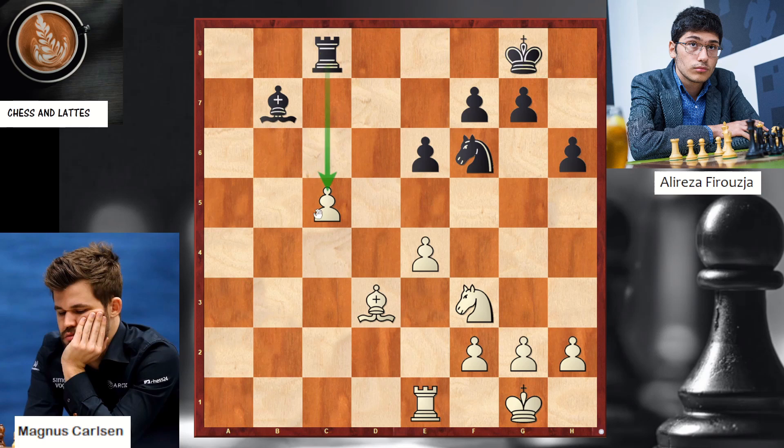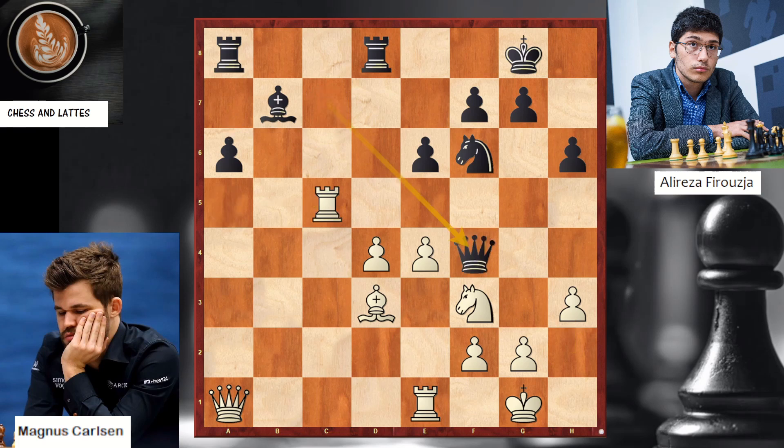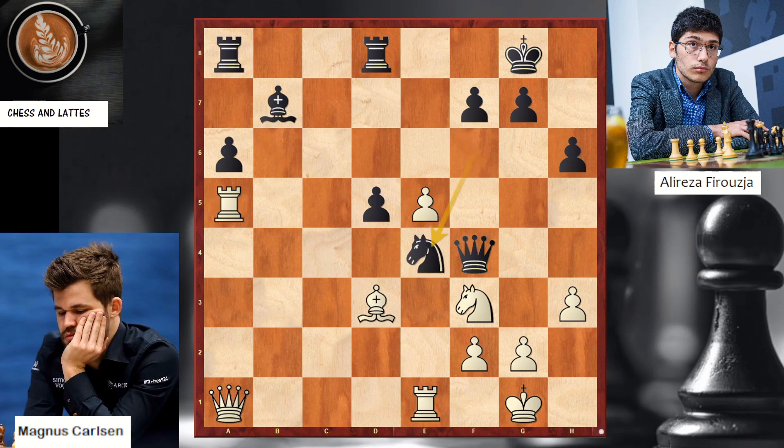Now, if white captured, black recaptures on c5 and that's an equal position. So here, Magnus wants to play for the win and plays a waiting move h3. White could repeat with rook e5, but Magnus is playing for a win. Here he goes with a pawn sacrifice — d5. Very interesting position. Firouzja accepts the challenge. E5, the knight comes in, queen d4, and the knight on e4 cannot move because of a pin. White is down a pawn but has more active pieces.